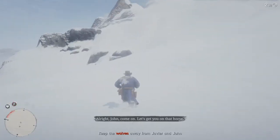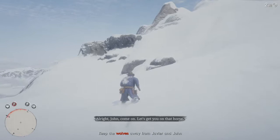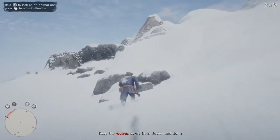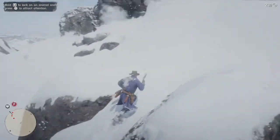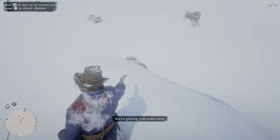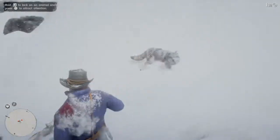The easiest way to do this is there's a ledge over here to your right with some rocks on it. When you jump up there, there's going to be a point to your left hand side all the way on top where you're able to aim down at the wolves without taking any damage from them.